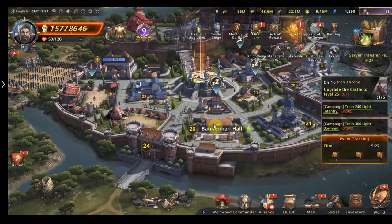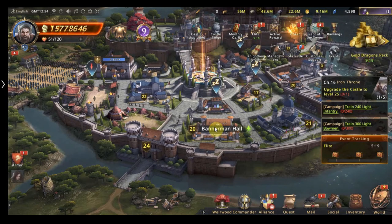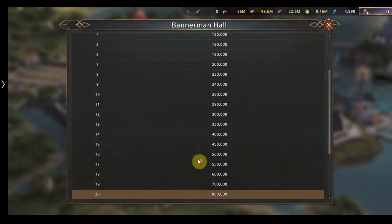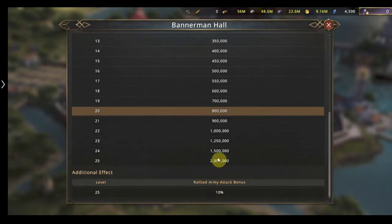The next building is the banner hall. A lot of people neglect this at first, but if you're running an alliance or hold a high position in one, this is a vital building that helps your alliance progress dramatically. It increases the amount of troops you can send on a rally. At level 20 I can send just short of a million troops on a rally, accounting for castle and other bonuses.